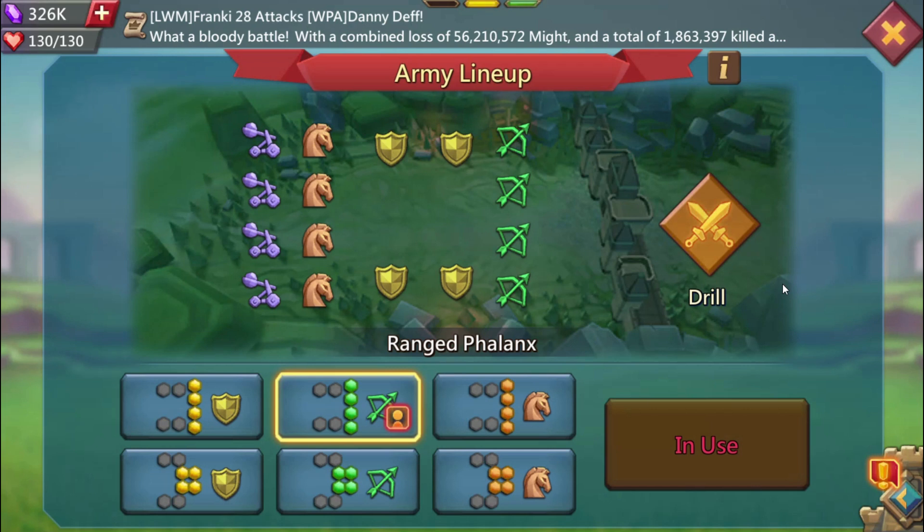The best example to use here is if you are a reinforcement rally trap. In that case you are around 700k to 800k each t4, and you are taking 1 million range of your frontline. Let's say you are a range reinforcement rally trap.